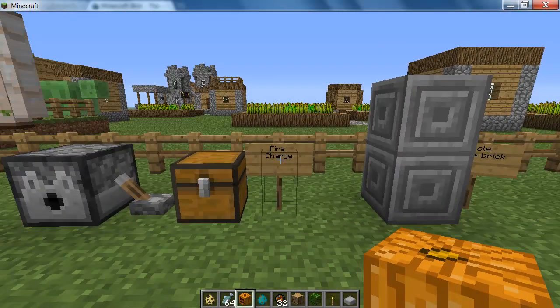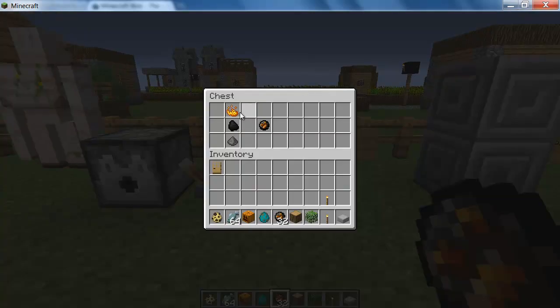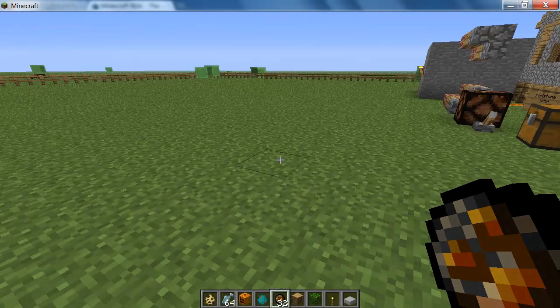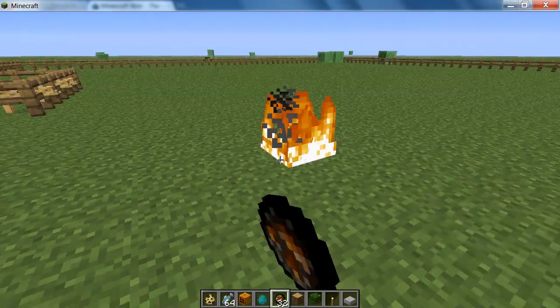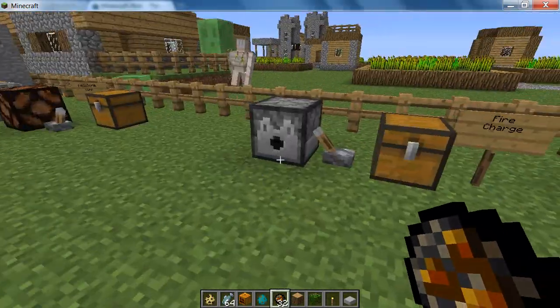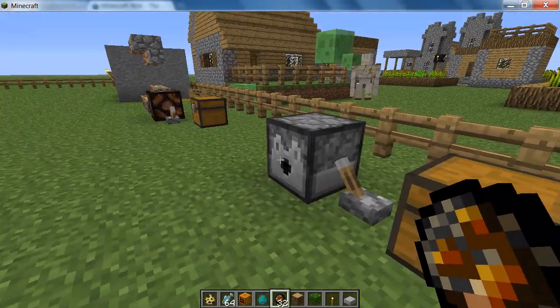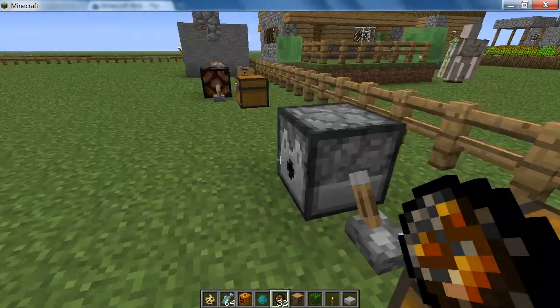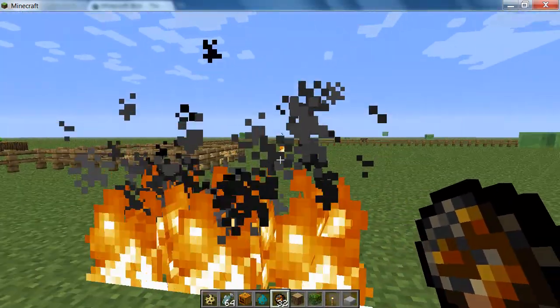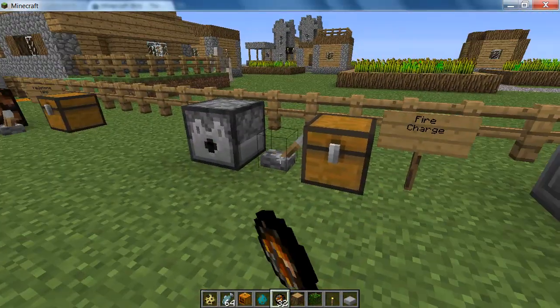Over here is a fire charge. This is how you craft it — you need to get blaze powder, coal, and gunpowder, and that makes your fire charge. The first use is you can just right-click and burn nearly almost every block in the game. But the main use I found for this is using a dispenser to fire them and kind of have a fire trap. Just right-click and it will fly away and set the whole place on fire.